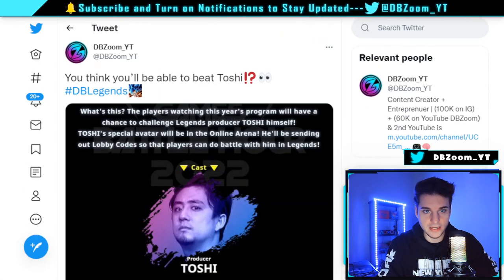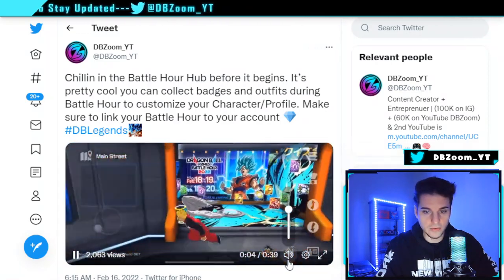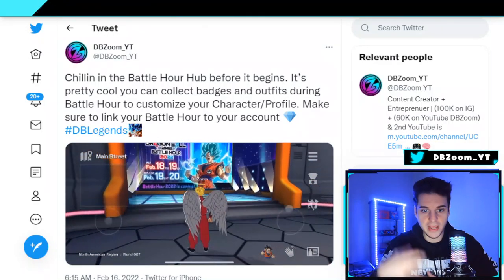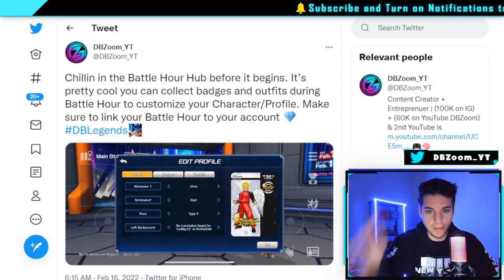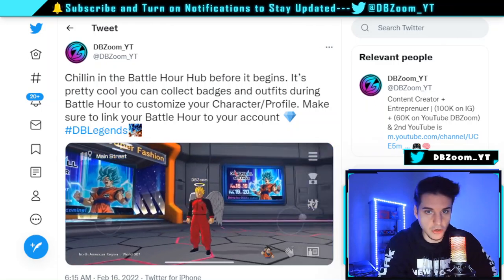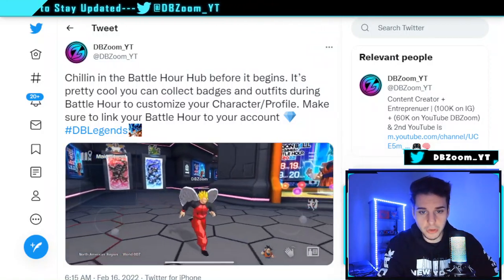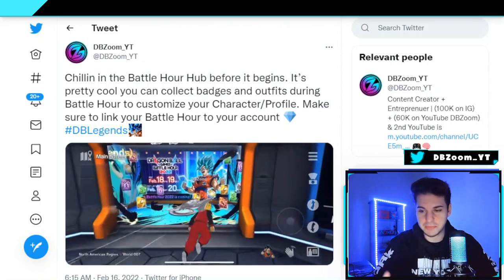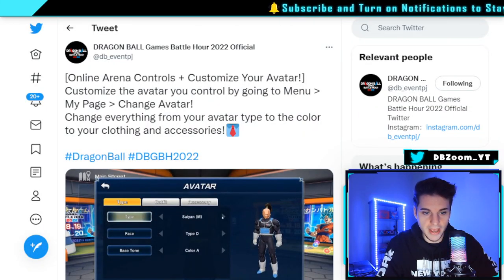If you've never seen Battle Hour, here's how it looks: you make your own character and literally fly around a virtual world. Other players are flying around with you — it's very interactive. You have your own battle card and collect badges. Your character from last year carries over via your Bandai Namco ID link. Also, if you log into the Dragon Ball Games Battle Hour app before 3:30, you'll get special 2022 Battle Hour glasses for your character.